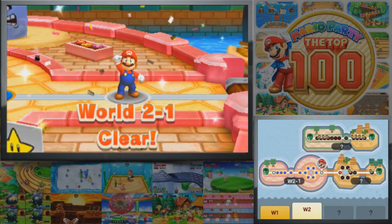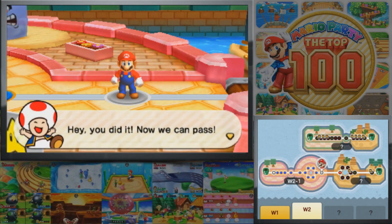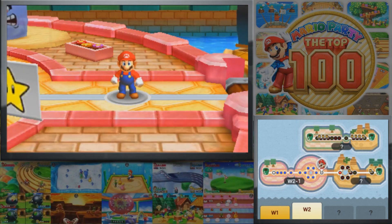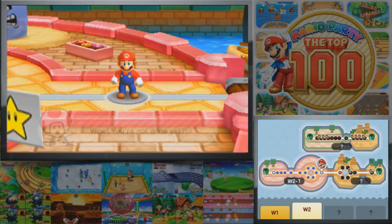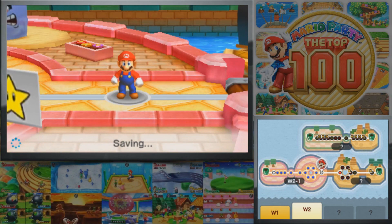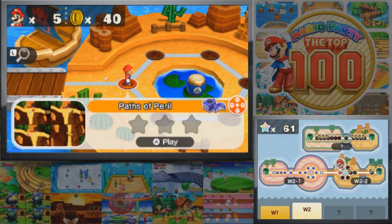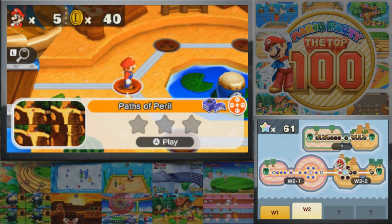World 2-1 clear, so we're done with at least half of World 2. Let's go ahead and keep going — we have a couple more minutes so we'll play a little bit longer. Next we have kind of a desert rock-like area, and the next game is another one from Mario Party 4: the battle game Paths of Peril.